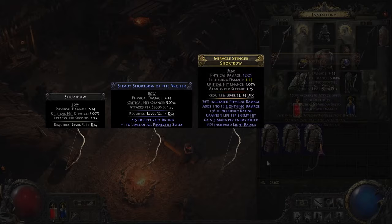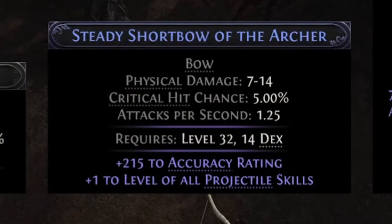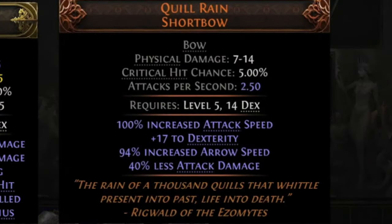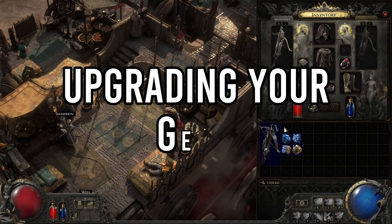In Path of Exile 2, items are categorized into four rarity levels. Normal — basic white items with no special modifiers, the most common. Magic — blue items with one or two added modifiers. Rare — yellow items boasting up to six modifiers, the bread and butter of character customization. And Unique — the rarest and most sought-after items, with fixed unique properties that can dramatically alter your build.